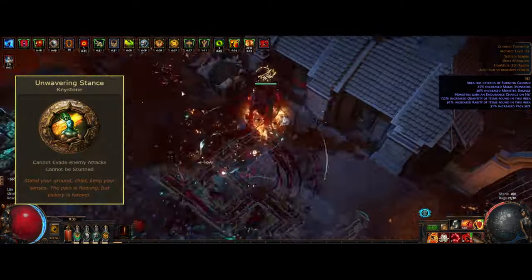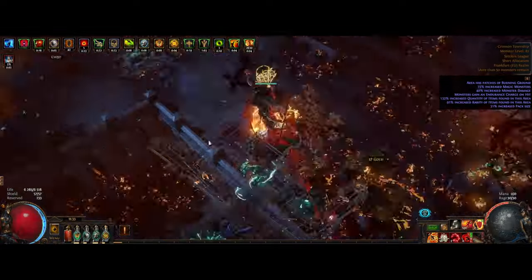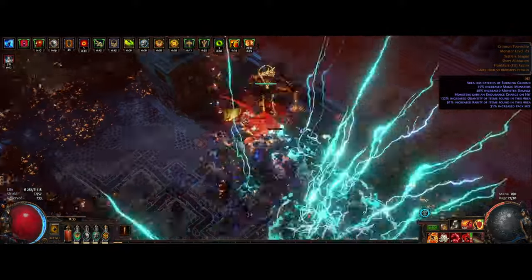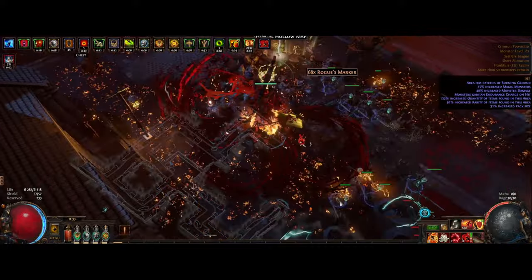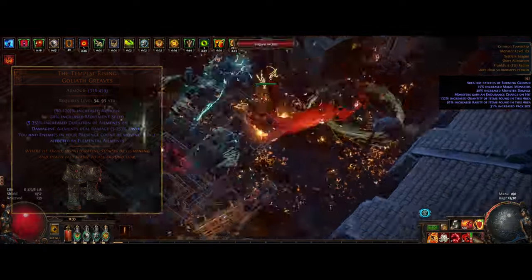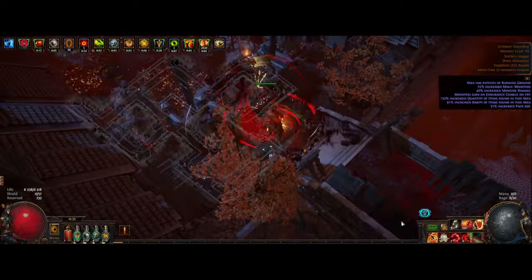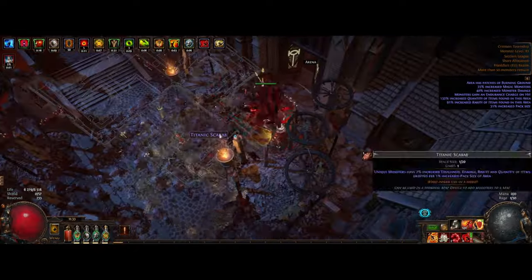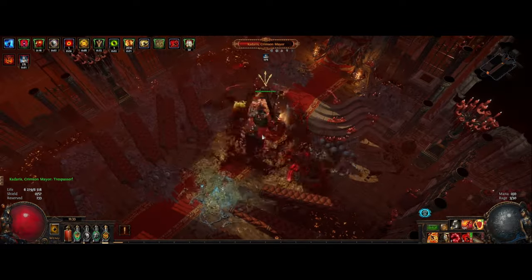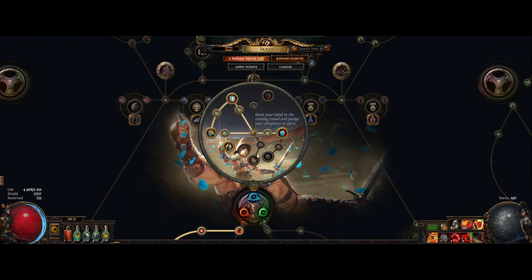Unwavering Stance is another quality of life node providing stun immunity, though it makes us unable to evade enemy attacks. With that much block and recovery, this basically mitigates the downside. Bleeding is an ailment that deals physical damage over time, and moving targets take increased bleeding damage. By using the Tempest Rising boots, enemies in your presence count as moving while affected by an elemental ailment. This really helps for enemies that stand still — especially bosses that don't move much — basically providing around three times the damage from these boots alone. This also frees up an Ascendancy point from the Gladiator ascendancy as we no longer need to be specced into Jagged Technique, and we can get more damage from War of Attrition for example.